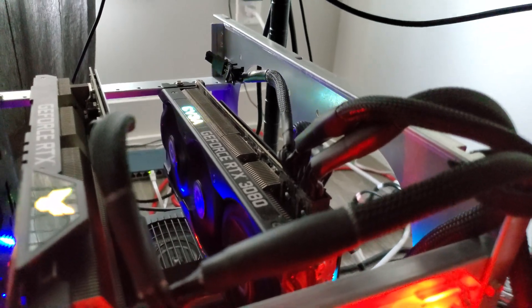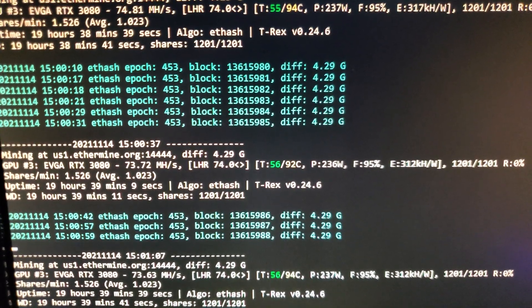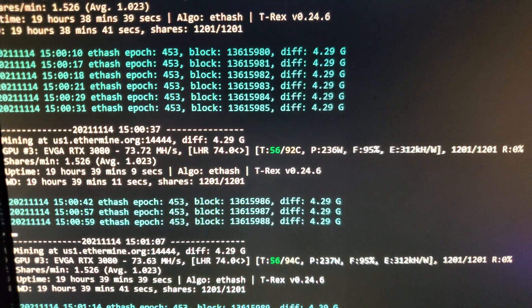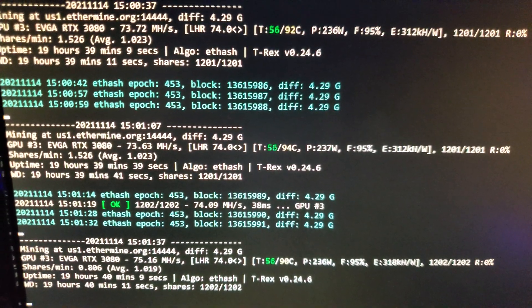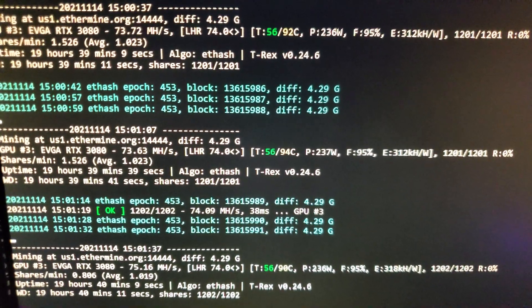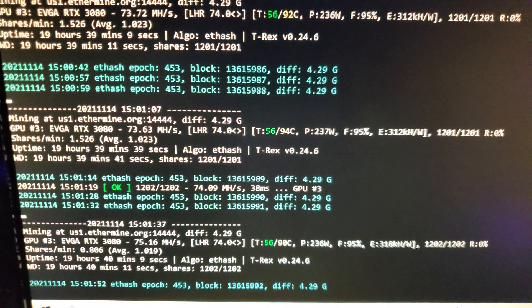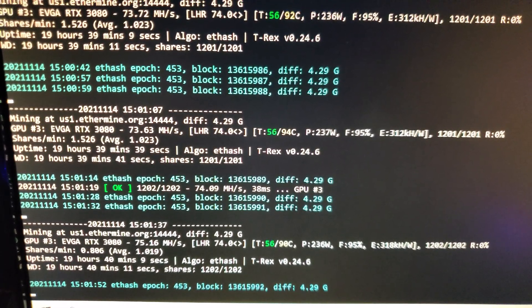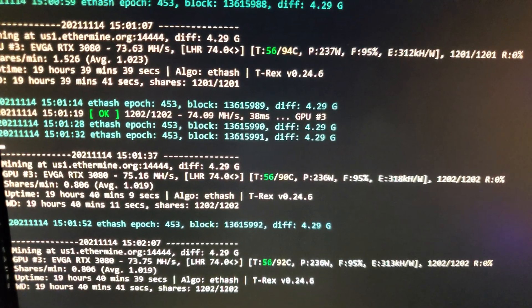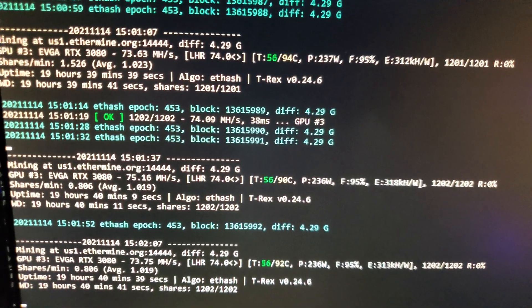Next we'll check the RTX 3080, which will be compared against dual mining and Ravencoin. This is the card I compared with NB Miner and didn't get the performance I wanted on that unlock, but T-Rex delivers. Efficiency isn't as great as the 3060 Ti's, but it's pushing between 73.5 and 75.5 megahash at only about 236 watts. It's unlocked at LHR 74, been up 19 hours with no rejected shares — the unlock seems very stable. I think I'm going back to dual mining on this one, but it's really good performance for ETH bulls.